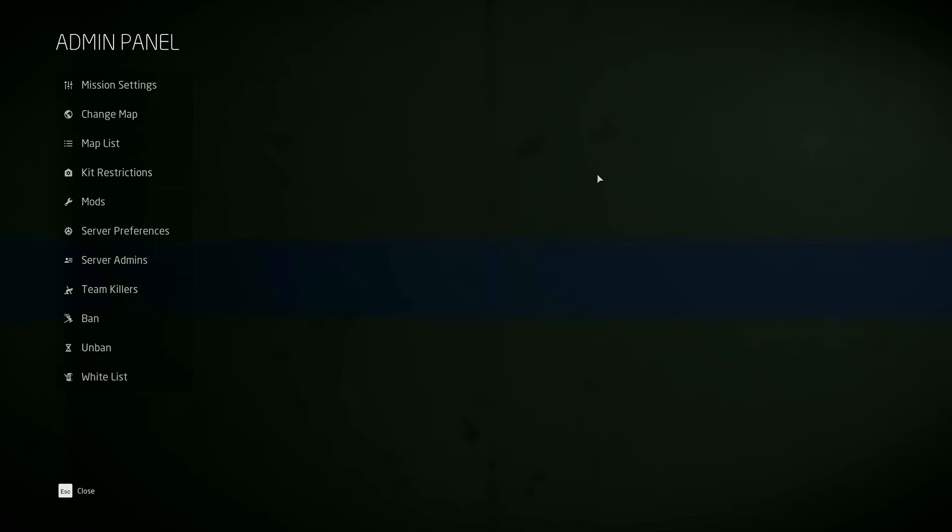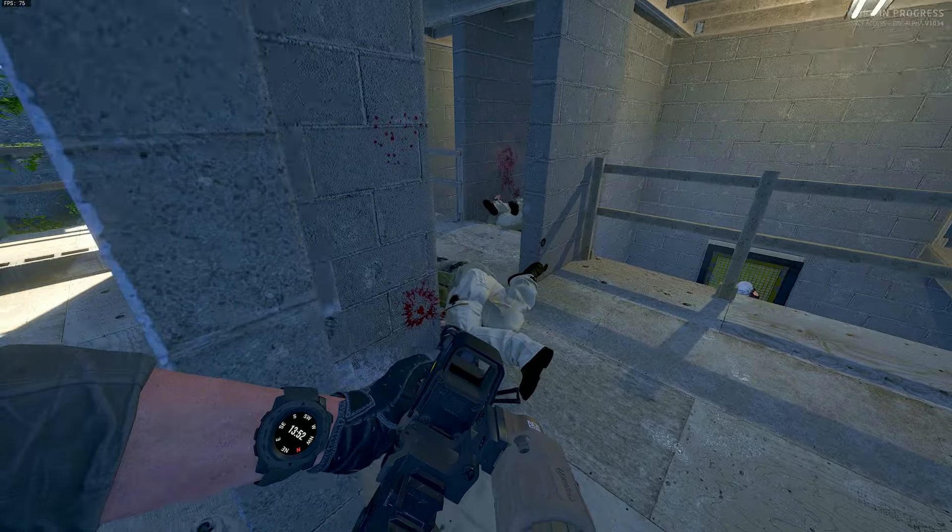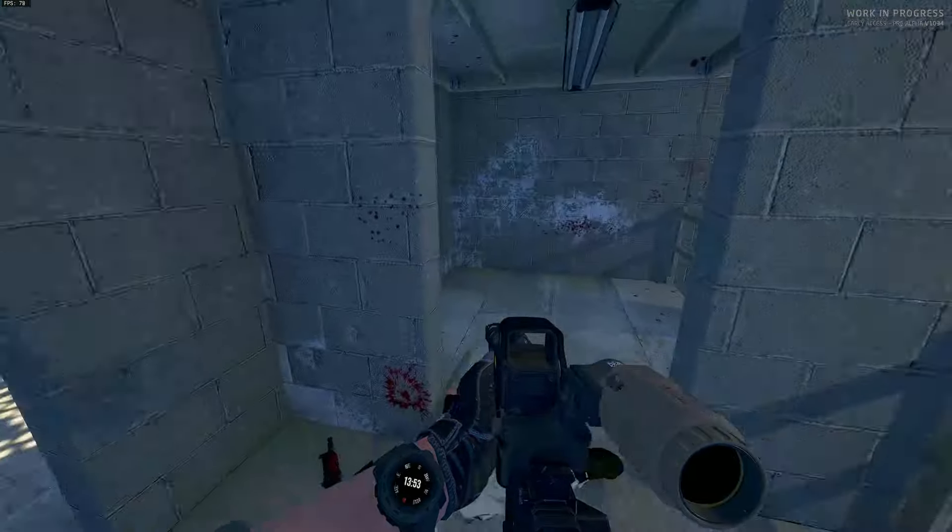We now have a new system for server preferences, which is useful, but there are still a few options missing. We also now have a new blood effect when you shoot or kill an enemy.